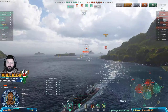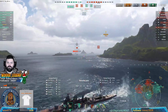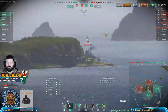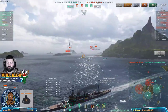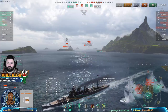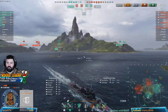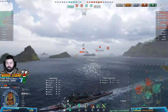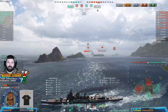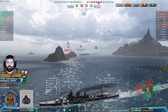The sooner you understand that, the sooner you'll have the right mindset. There's a DD spotting us - all we can do here is kite. Our team's still pushing their team for whatever reason. We really don't need them to do that but there's not much we can do. The Exeter is dead. We're pushing into them one at a time. We have an AFK in New York - something we could have used. We're technically down three ships.